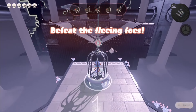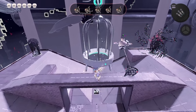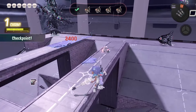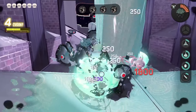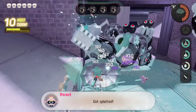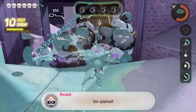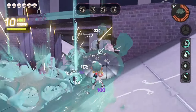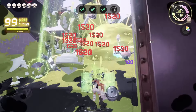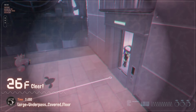The floors themselves are small arenas that have objectives like securing and holding zones, destroying portals that enemies spawn out of, or pushing an orb to a designated point. They feel like bite-sized objectives mixed with the wave-based nature of Salmon Run, where enemies flank you on all sides while you complete your objectives. It's frenetic and fast-moving, and if you aren't on top of crowd control, things can get overwhelming quick. Most early floors can be completed in around 30 seconds to a minute, which really keeps things moving.